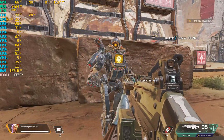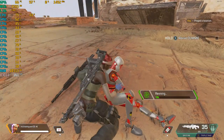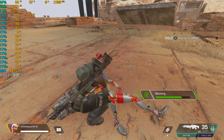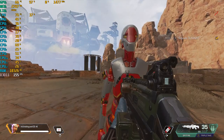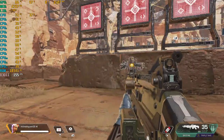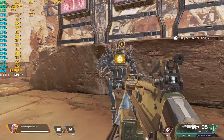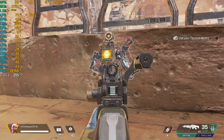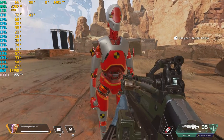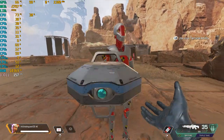Just approach your dummy and hold the prompt button on your HUD to revive them. Great. Welcome back, dummy. Each one of us has a unique tactical ability. You are Lifeline, and you have a health drone that distributes health to anyone next to it. Give it a try and heal your friend — just hit the tactical button on your HUD. Catch me up.